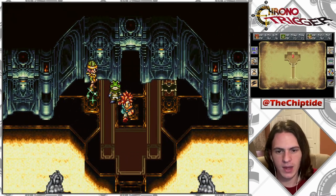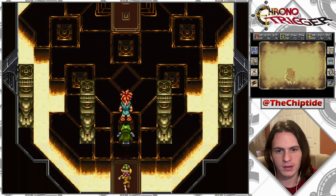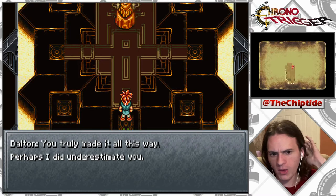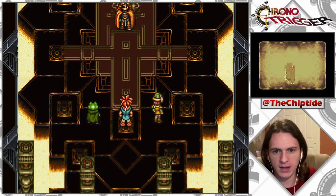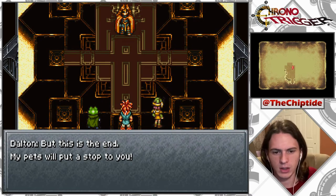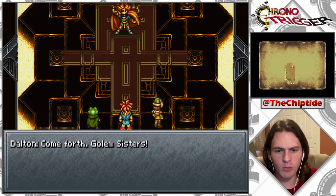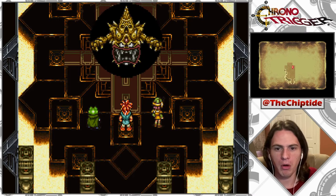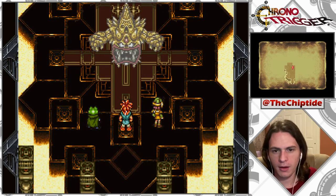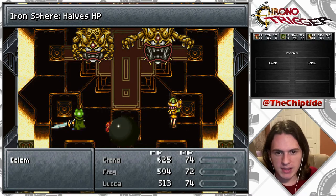Whoa, we're picking up the episode. There's gotta be a cliffhanger right here. Let's go. Okay, I thought it was gonna be the maiming machine, but we got Dalton here. 'You truly made it all this way. Perhaps I did underestimate you. But this is the end. My pets will put a stop to you.' Your pets? 'Come forth, Golem Sisters!' Boss time.